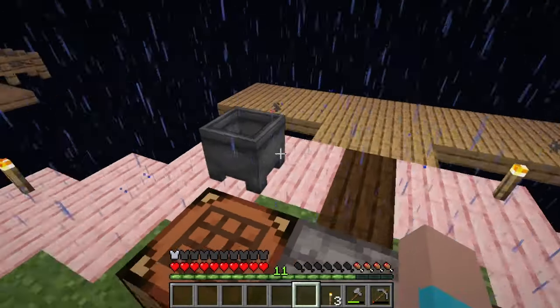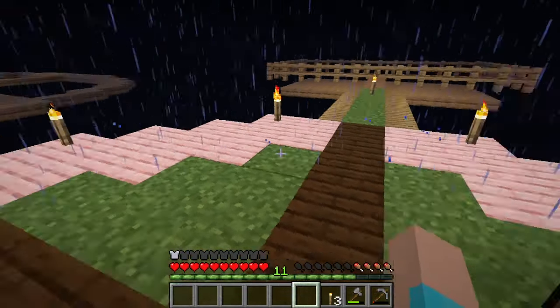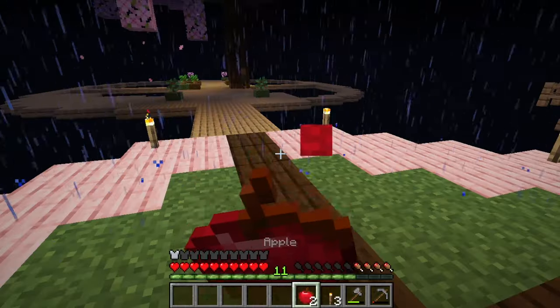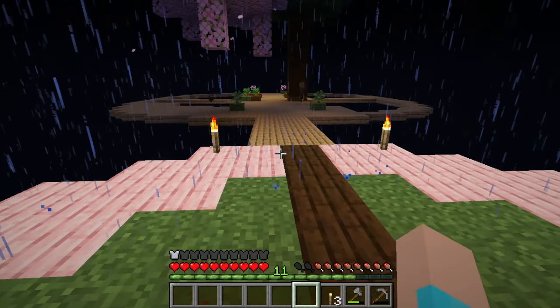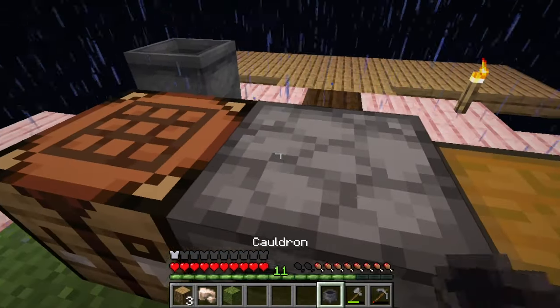If only we had some water - I don't have any water at all. I'm really tempted - I have a lot of iron, I think I can afford to make another cauldron. I am so low on food right now. We're doing it, we're making another cauldron. I'm just really worried about our food situation.